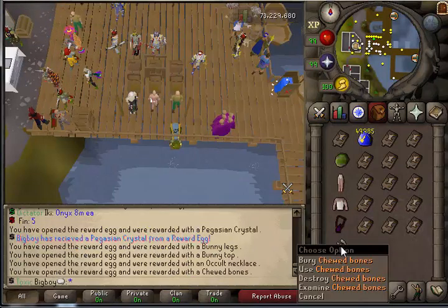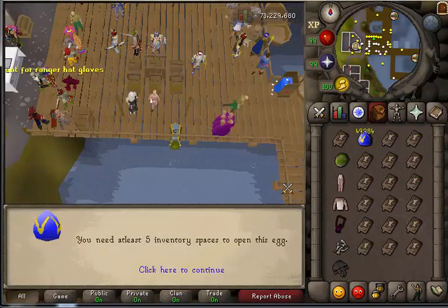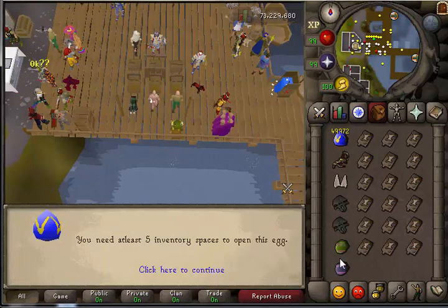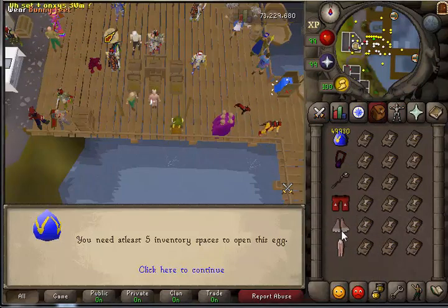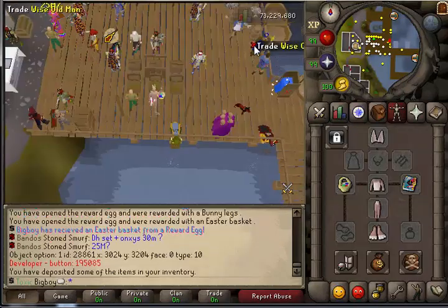We got some chewed bones, a Gaging crystal, a Colt necklace. Got an eternal crystal off that one. Two crystals and a pair of bunny ears. Nothing too interesting there — but I think those are the last two pieces I need. Quite possibly, let's go find out.